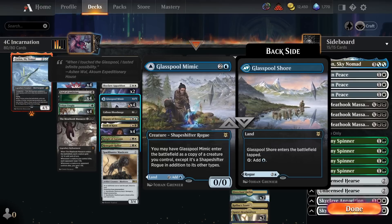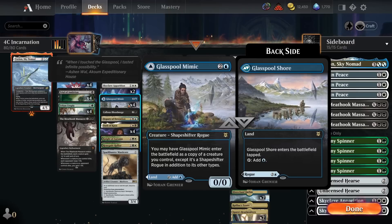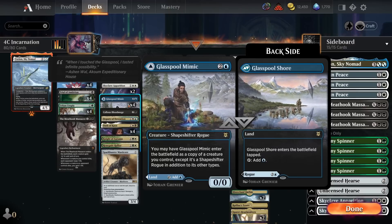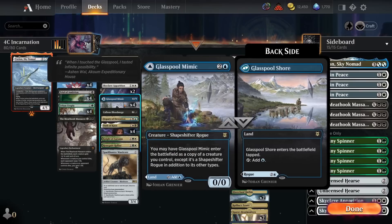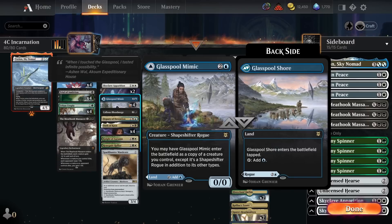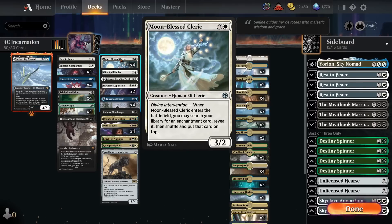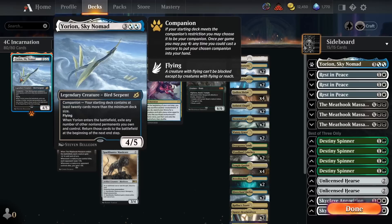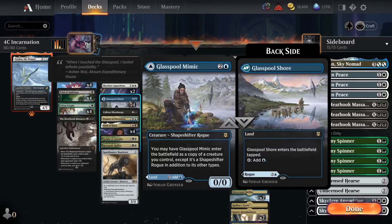Then we've got four copies of Glasspool Mimic, and I'm really high on this card. It's a three-mana creature that enters as a copy of another one of our creatures. The really nice thing in this deck is it works as copies two through five of all the one-offs we're running. Say we're against a control deck and we've used our one-off Elite Spellbinder — we can just get Glasspool Mimic to copy it. Additionally, it counts as an extra land in the deck, which is huge since it's very important to run a high land count so that we can afford to play Moonblessed Cleric on turn three, put Incarnation on top, and have that fourth land already in hand.